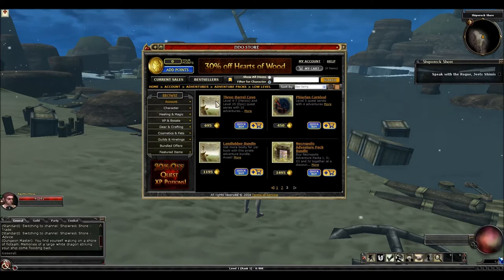Three Barrel Cove has support for low levels 4 to 7 and also has mid-epic versions of these quests. It's a beautiful adventure area — a pirate-themed adventure pack set on a tropical island, something like you would see in a Pirates of the Caribbean movie. The epic levels of these quests have some nice loot. It's a very well-designed quest series — very creative and well done. The adventure area is beautiful. So for that reason, I would recommend that you buy the Three Barrel Cove pack.